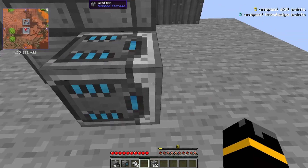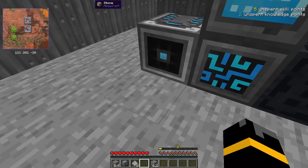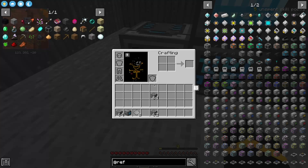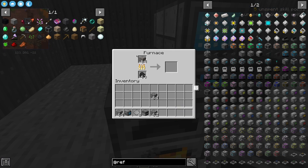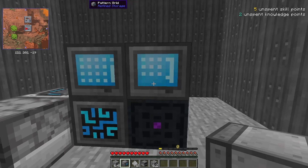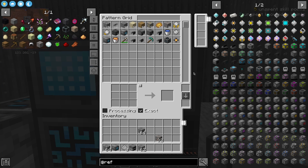You're going to need a crafter. This output can be faced towards a type of processing block to put that block into processing. But if I wanted to get an iron processor, I'd need to attach a crafter here. And then I'm also going to need a pattern grid. Pattern grids are going to allow us to craft a certain thing. You're also going to need actual patterns.